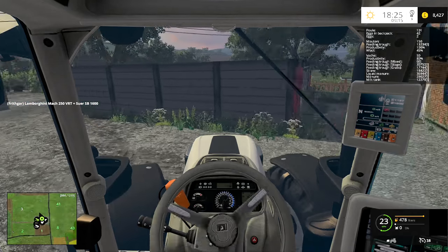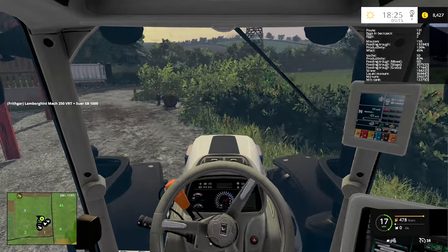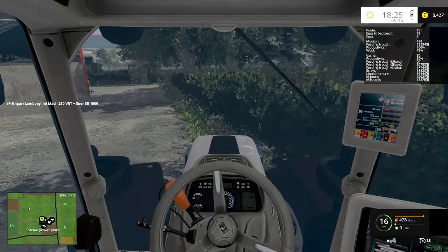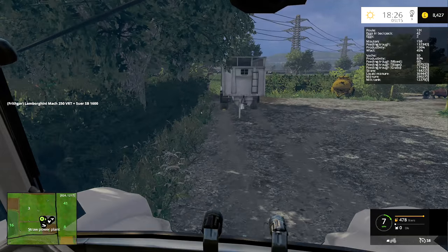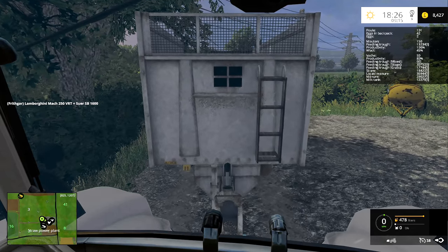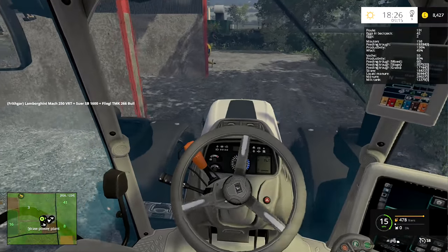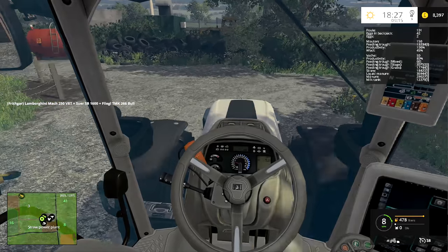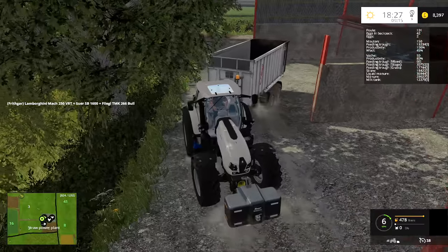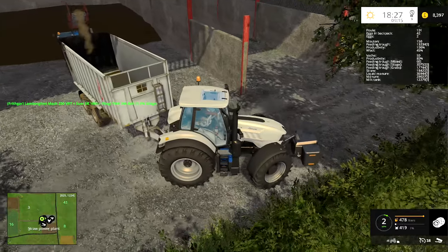Let's take this one over, fill this trailer up and rush it up to the biogas plant to see how much money we can get. I actually filled up a trailer in the episode before last so I don't think you need to see me filling this - I'm going to jump ahead and do this bit off screen because you've already seen it and there are other things I want to do today. Once I've filled and taken this up we can see how much we're going to get for it.